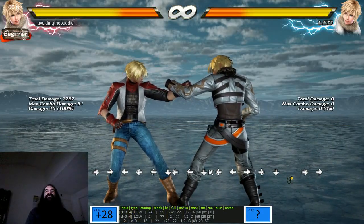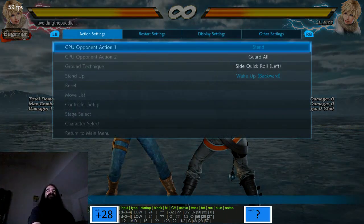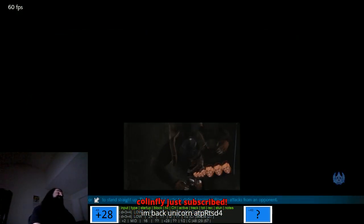Eris, could you explain this please? If the opponent gets up and blocks the cross chop, a jab seems to be guaranteed. All right, listen here. I'm gonna go ahead and explain that real quick because a lot of people don't know about it.